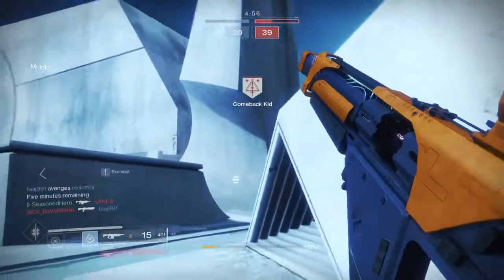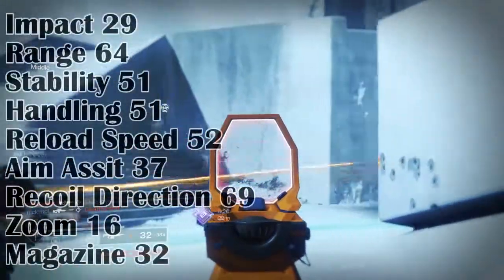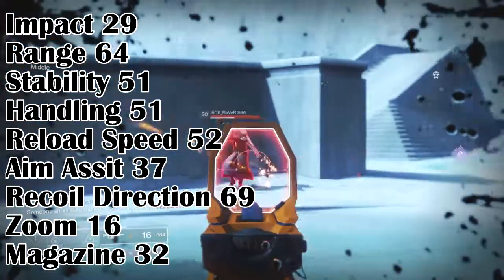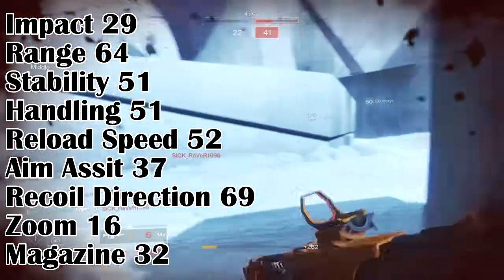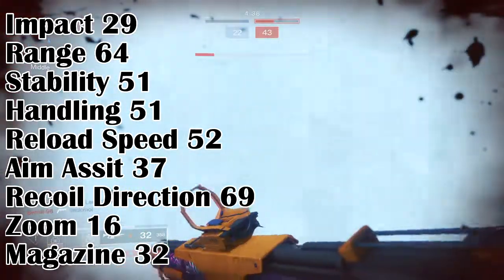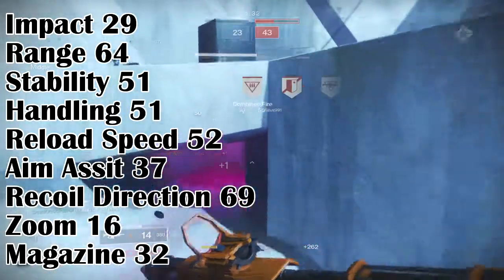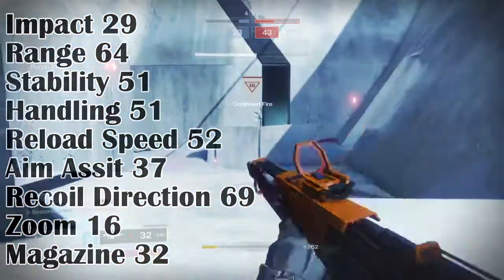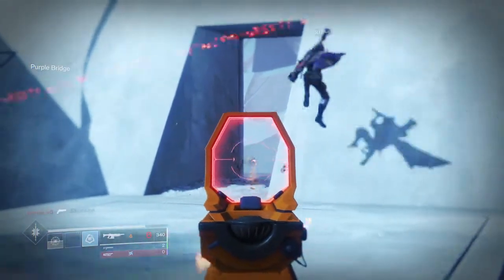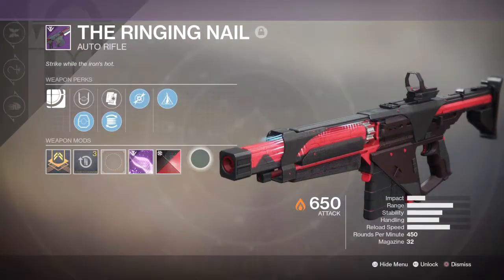The Ringing Nail has a unique roll of Dragonfly and Mulligan built into it. Its stats are: Impact 29, Range 64, Stability 51, Handling 51, Reload 52, Aim Assist 37, Recoil Direction 69, and Magazine 32. It's a 450 RPM precision frame auto rifle with a TTK of 0.93, requiring 7 critical hits and 1 body shot to kill. Criticals are worth 26 damage while bodies are worth 17 — which sounds low but is actually the second best and most balanced AR category in the game.